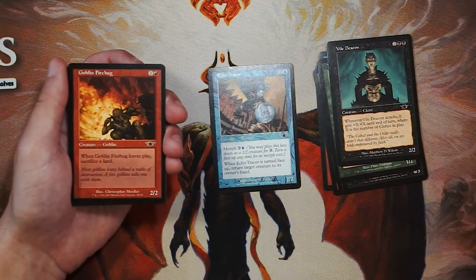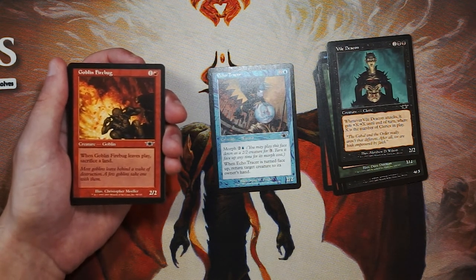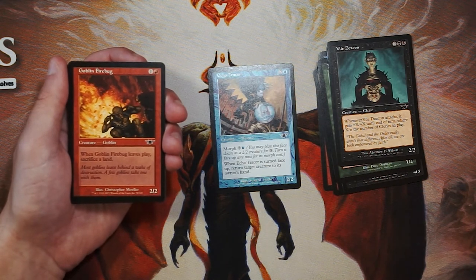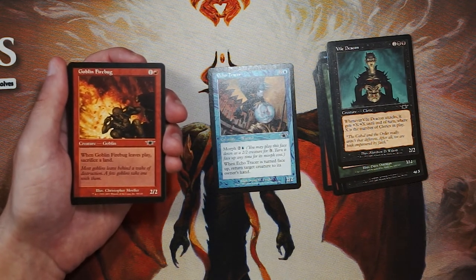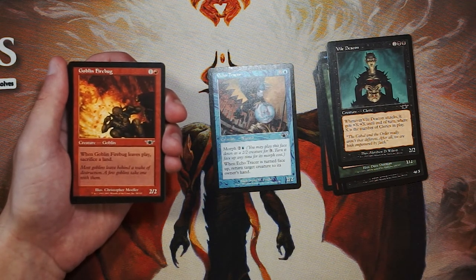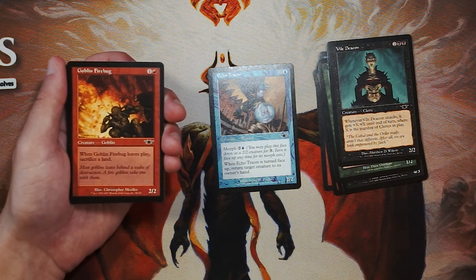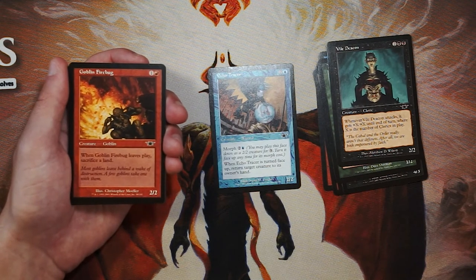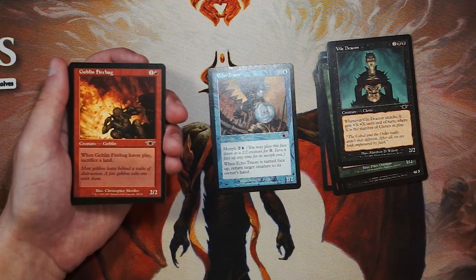Goblin Firebug is a 2/2 for 1 and a red. When it leaves play, you sacrifice a land. This is just a bear with downside, unfortunately. Goblins tend to be very aggressive and that's great — if you can get a lot of the payoffs, fantastic. But this is not one of them. It's very much a filler two-drop. In a Goblins deck you really don't need too many lands anyway, but it's really not ideal. You don't want to be sacrificing lands. If you're in the Goblins deck you might pick it up very late just because you need that two-drop, but there's really not a huge draw for a card like this.